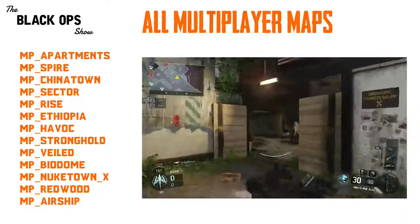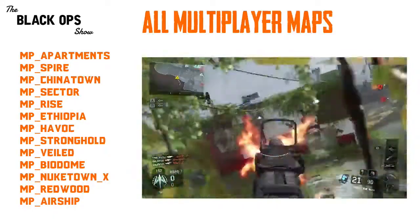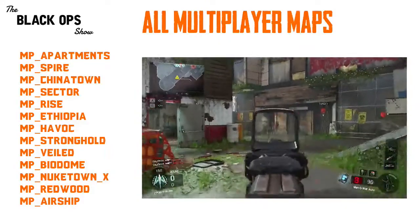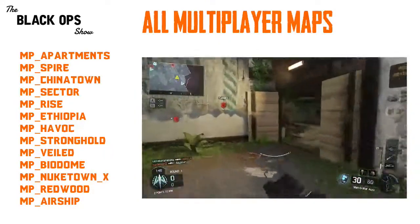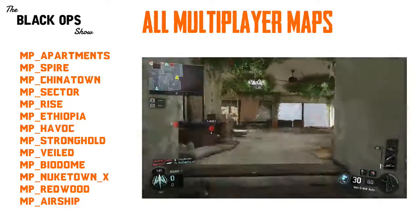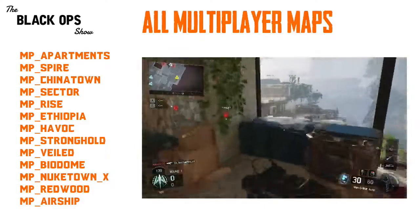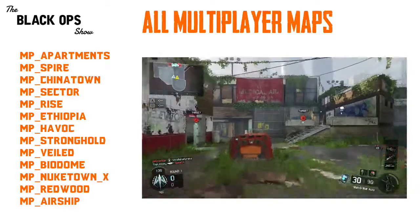Now I do want to note that these could be internal developer names of the maps and not what they're actually called when the game is released. For example, Ethiopia is the code name for Hunted, so there's just one mismatch right there already. Some of these names might be slightly different come the actual game's release, but this gives great insight into the different types of maps and environments we're going to see not only in multiplayer, but campaign too.